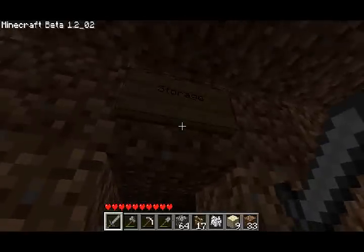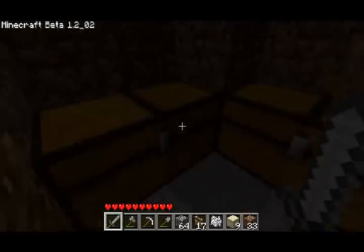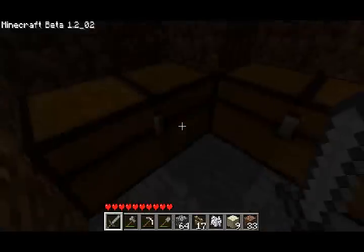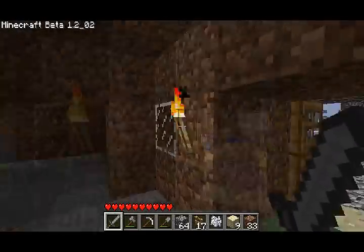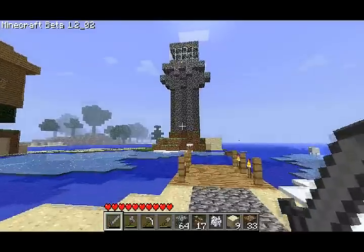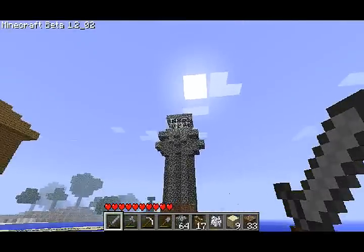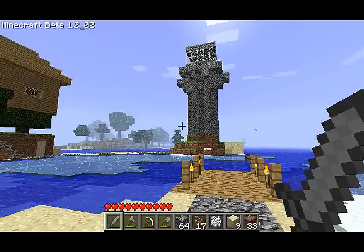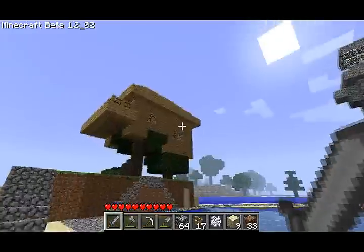Here's a little recap: I made a storage room, nothing spectacular, just a small storage to keep hold of stuff. There's nothing actually in these chests yet. It looks a lot better in the daytime, I promise. There's my lighthouse with a glass room at the top with a bunch of torches, but there's nothing really that spectacular about it.